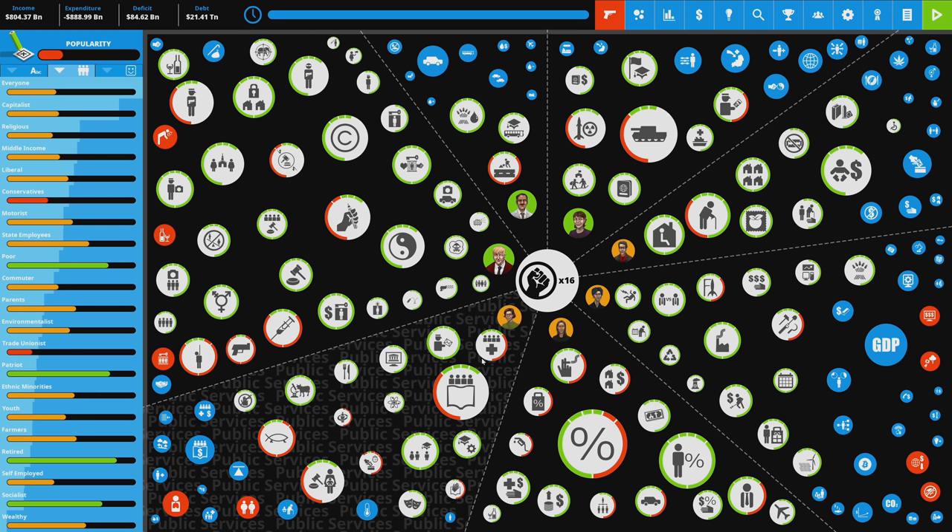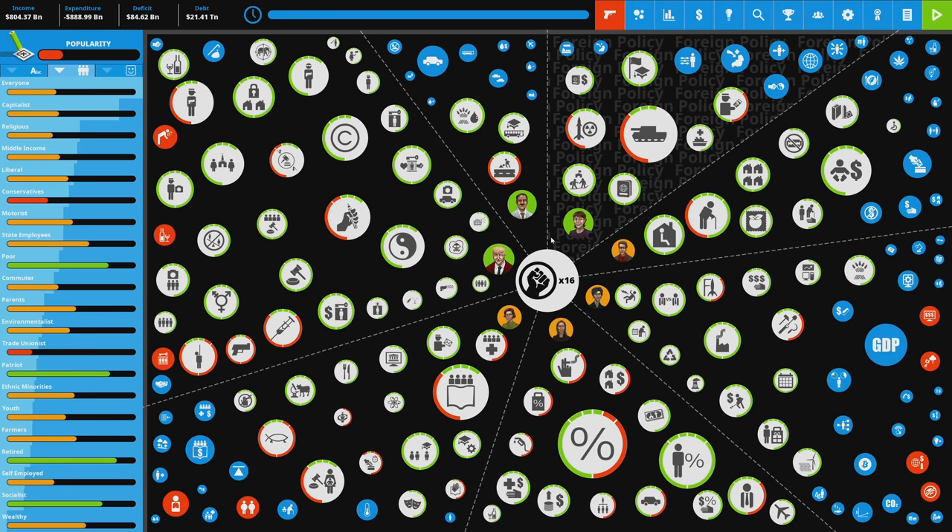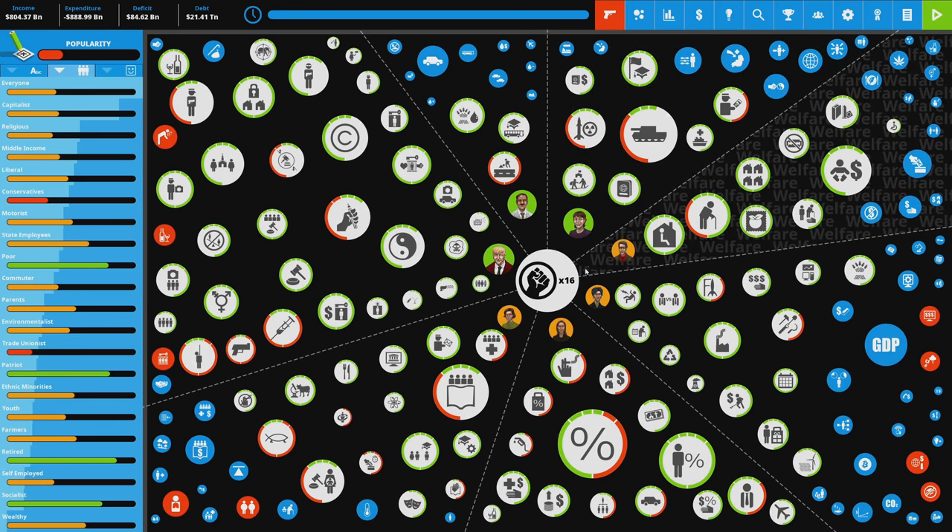Right away, new players who are not familiar with this are going to experience information overload. This is the core view of the game. We'll walk through it to get you familiar, starting with the most obvious part of the interface — all of these little bubbles, all these little circles. What are they? What do they do? How do I read this?